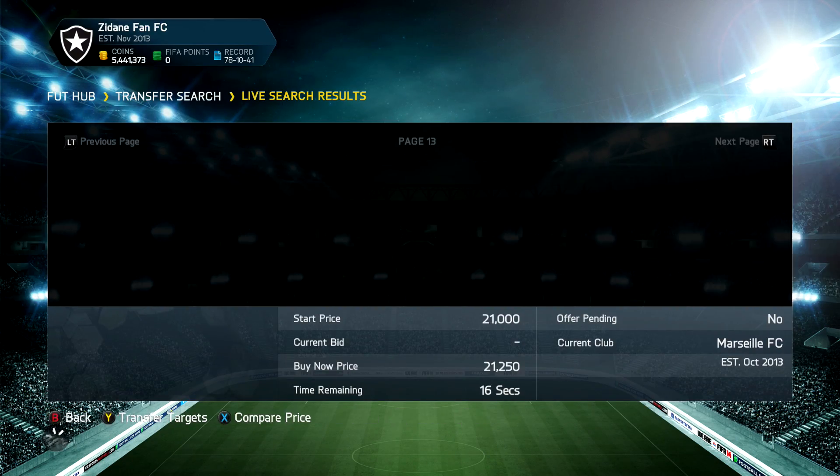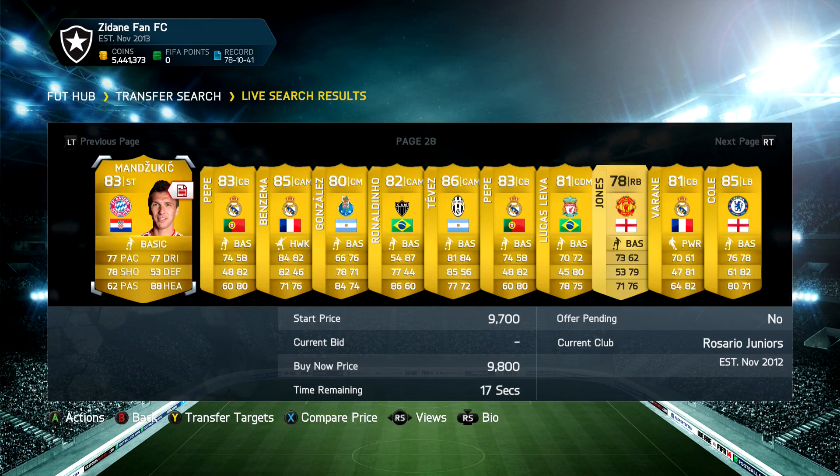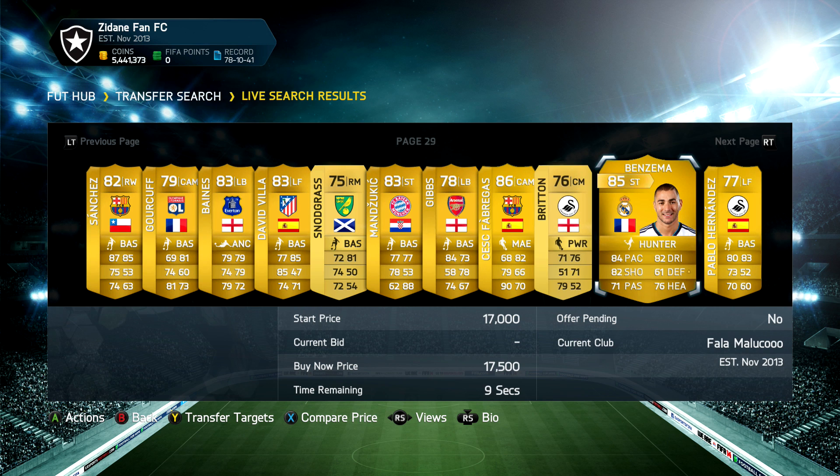The second pull we get today is on page 29, and as we scroll along you can see that again it's going to be Cesc Fabregas — so we go to the next highest rated player on the page, and that is 85-rated Karim Benzema, so we get another player from Liga BBVA.